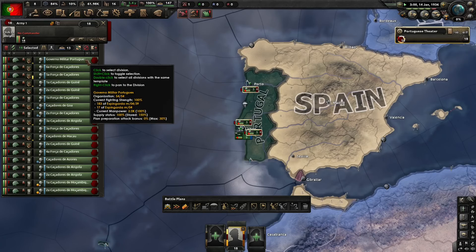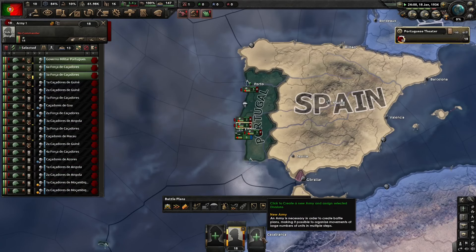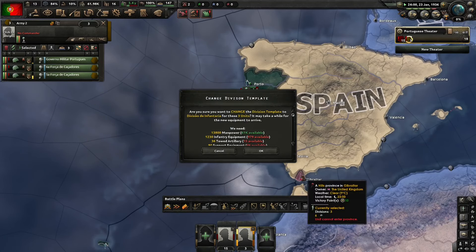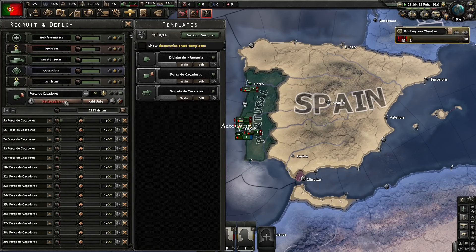With three of my divisions in the field I will switch them back to my actual division template, and we are going to put about 20 more divisions into training with a small template.